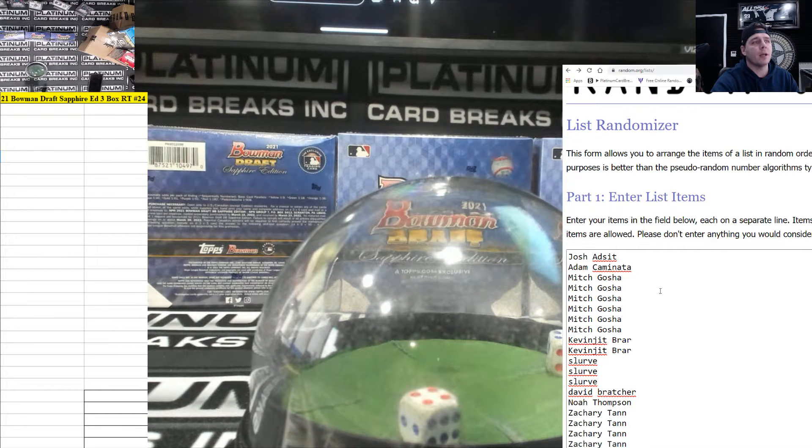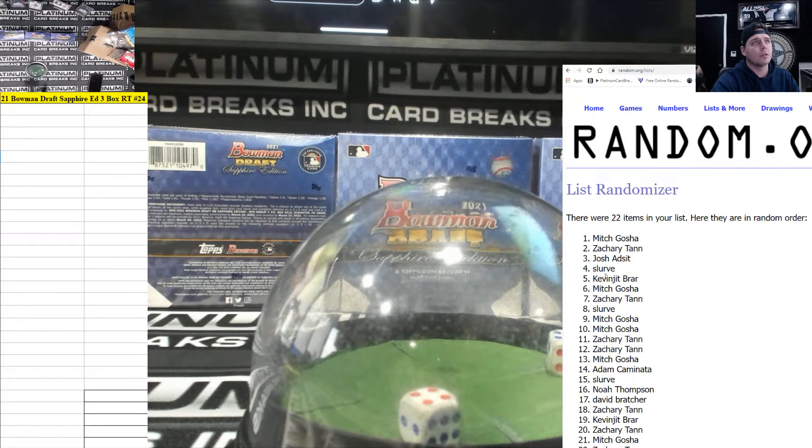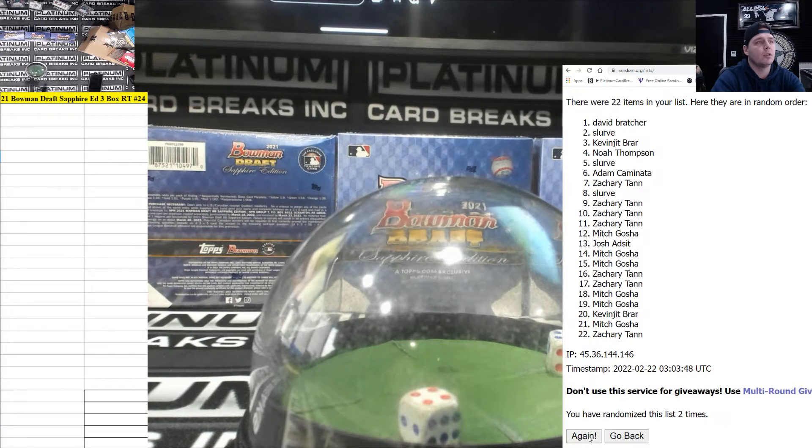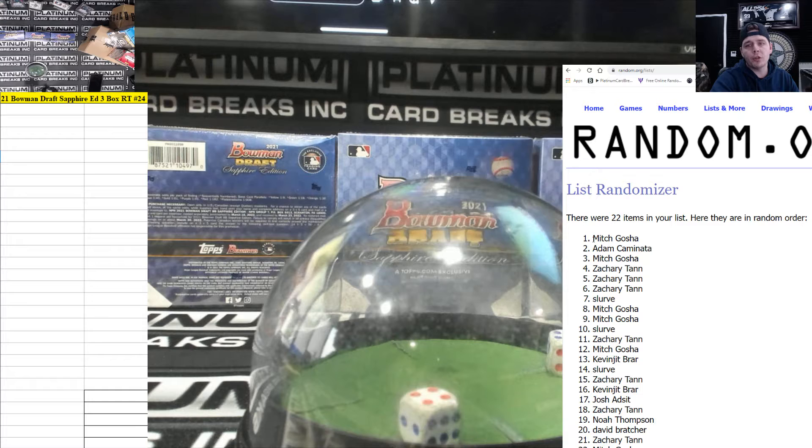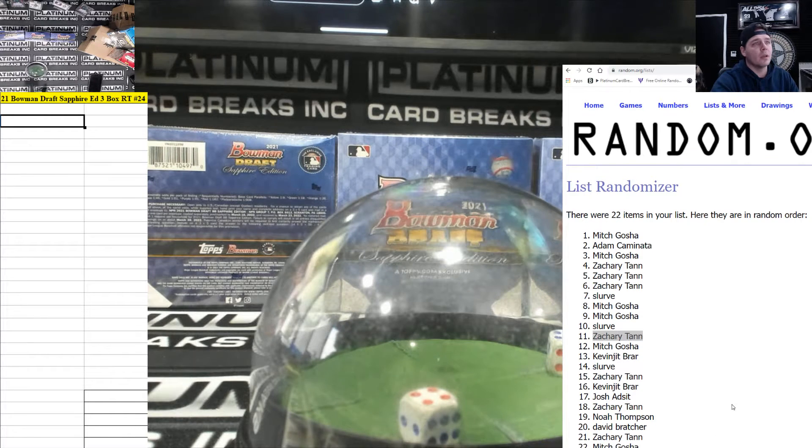Here's the players in the game — we got Josh down to ZT, 22 on the board, we're rolling 10 times. Good luck guys! Two, three, four, five, six, seven, eight, nine, last and final time, ten. All right guys, one through five are in the three-box Sapphire. We got Mitch, Adam, Mitch, ZT, and ZT — you guys filled up the Sapphire. Six through ten: ZT, Slurve, Mitch, Mitch, and Slurve — you guys have spots in Bowman Draft number four, two-box random. And ZT with the 11 spot — my man, you got a full spot in IMAC.